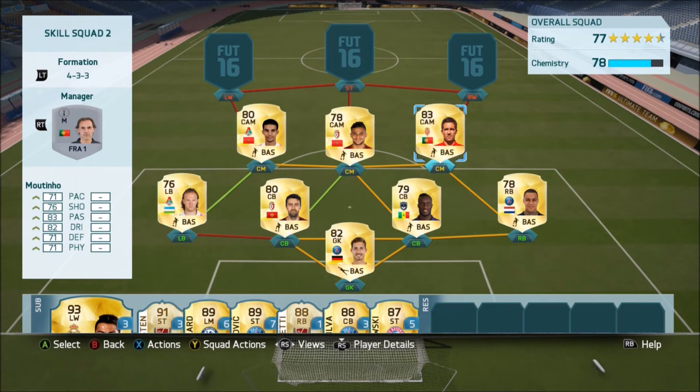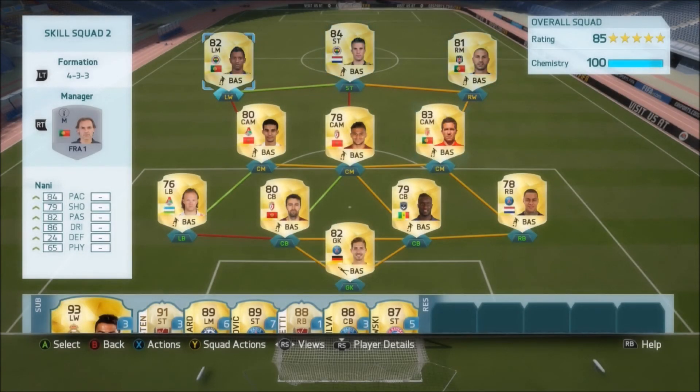To finish off the midfield, we go with a slightly more defensive player — still not a very defensive midfielder, but more well-rounded and well-balanced. That is going to be Moutinho. Over 70 in every stat, with really nice passing and dribbling. It's a really good midfield if you like passing and attacking play — if you like passing it around and having a lot of possession in your opposition's last third, this midfield really does complement that.